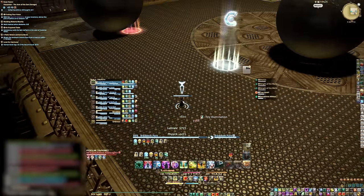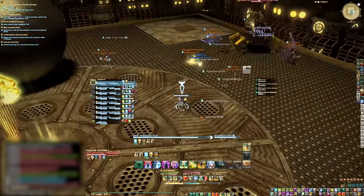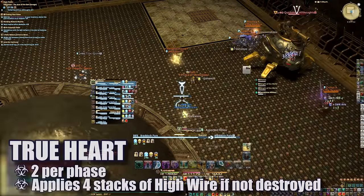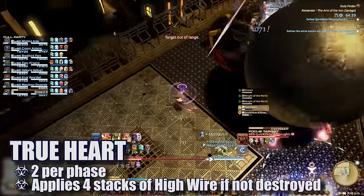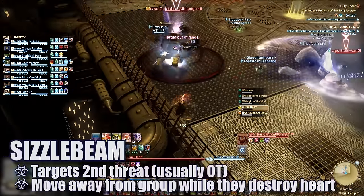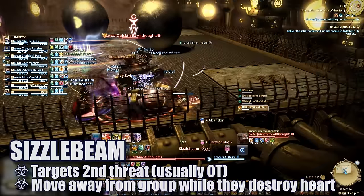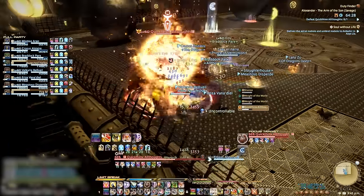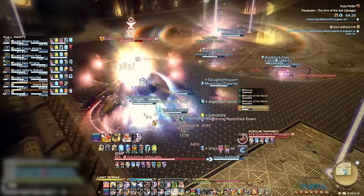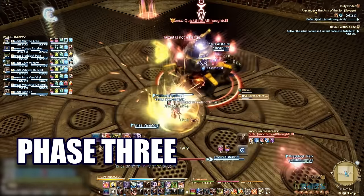The affected healer heals themselves through the Searing Wind damage and moves back in when their timer expires. You'll see two hearts in this phase, and shortly after the second one, the off tank will be targeted for Sizzle Beam — have that tank aim the beam behind the boss or into the nearest wall while everyone else burns down the heart. Once the second heart is down and the boss reaches 65%, the room returns to normal and you're forced back onto the center platform for phase 3.